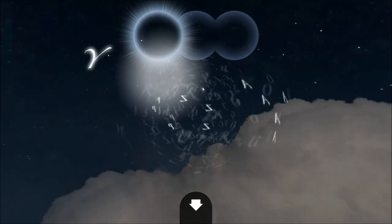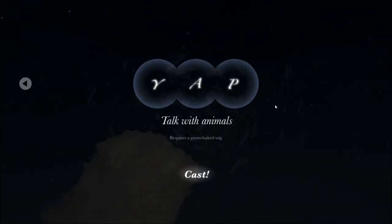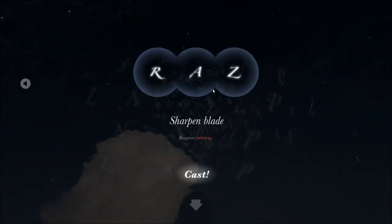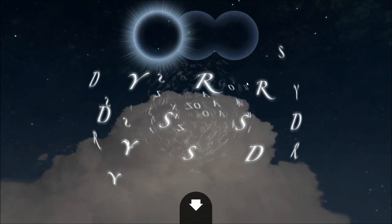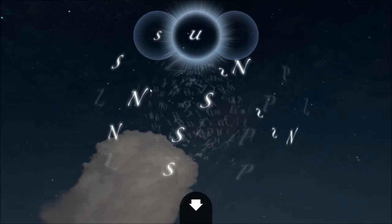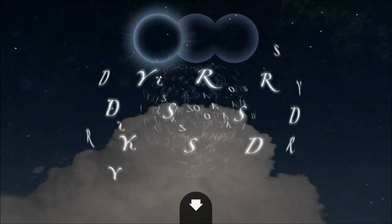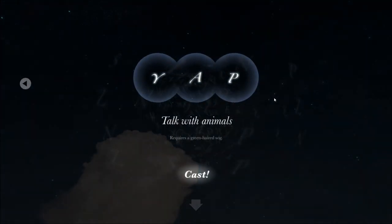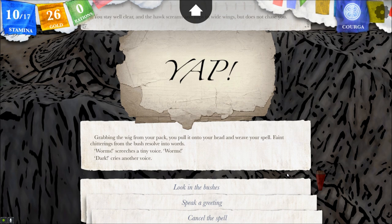Should I sense danger? Is it also going to warn the Archmage? I could cause slowness, open locks and doors — it's a hawk or stairs. Cause invisibility. Talk with animals — I kind of want to do that. Let's see: sharpen blade, create light, sense danger, cause depression. Let's talk to it. Grabbing the wig from your pack, you pull it onto your head and weave your spell.